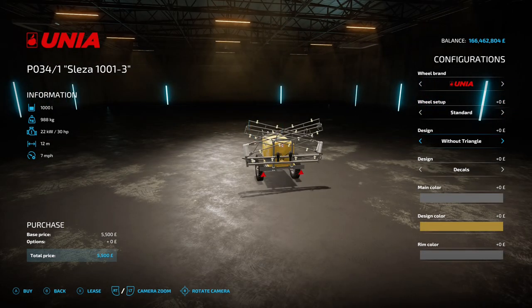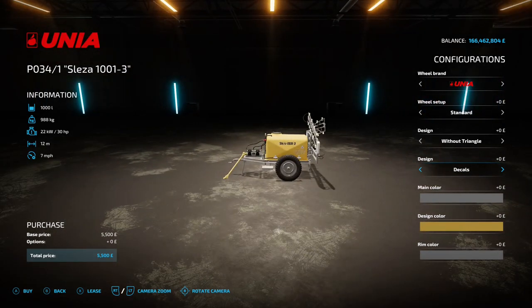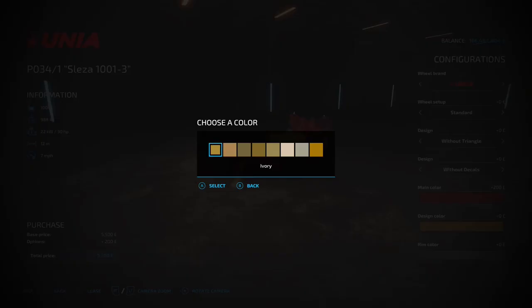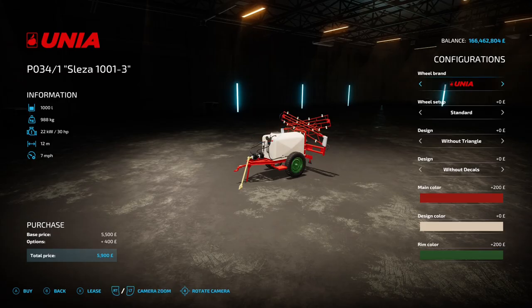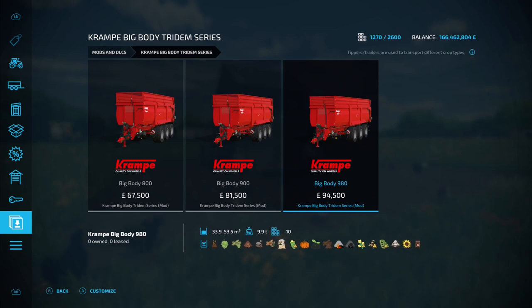You've got designs — with or without a warning triangle on the back. You've got decals: design decals on the side or without. Main color — we'll make it red — just the main frame. Design color does the tank — that's more ivory, more mustard actually. And rim color does the rims. That's alright, that is.